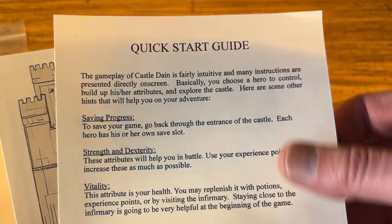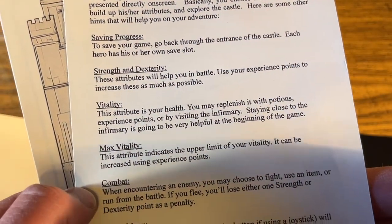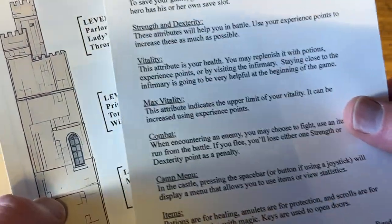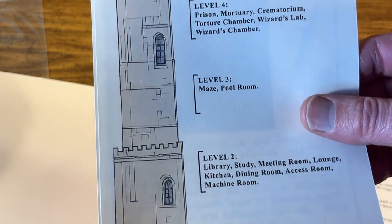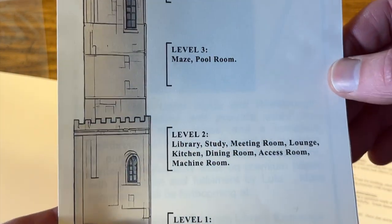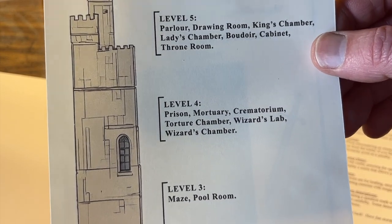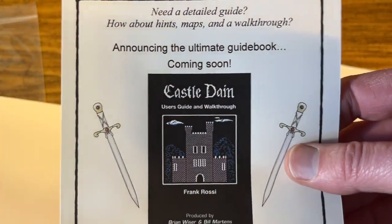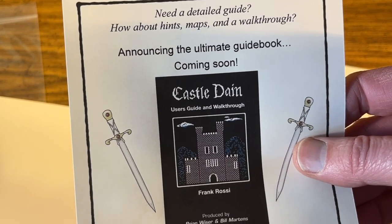I've got a quick start guide — most of this information is in the program itself at the beginning, but it's nice to have a copy of it. I've also got a kind of cross-section view of the castle with the different room names, going from level one through five.